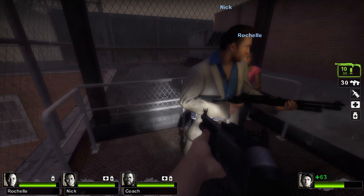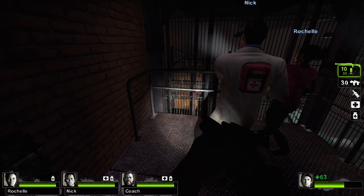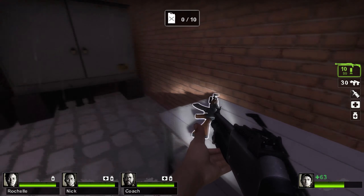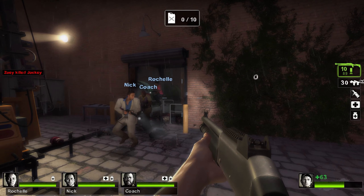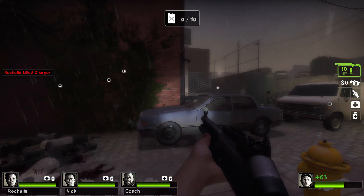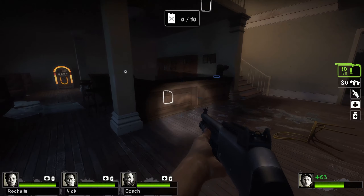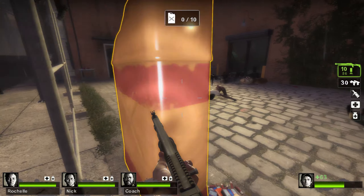Hey y'all, let's get down there and fill up a generator. So this is basically the Sacrifice but from the other perspective. The generator is slightly different in Left 4 Dead 2 — you've got to get these gas cans. Before it was just a bunch of generators. I got one, so let's just grab them all like before.